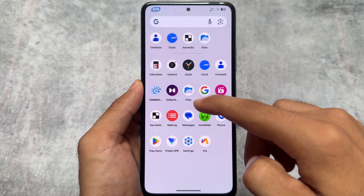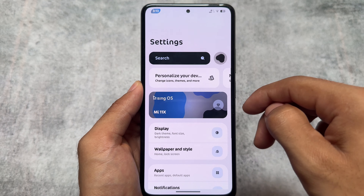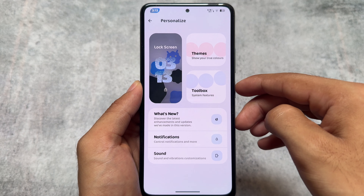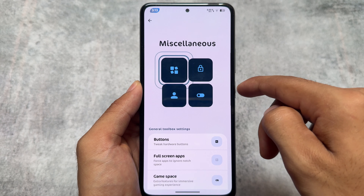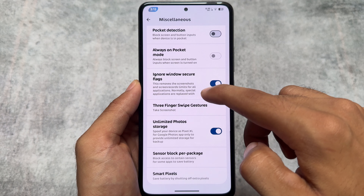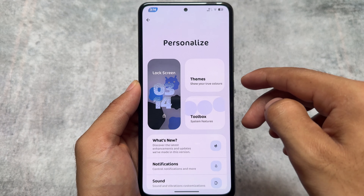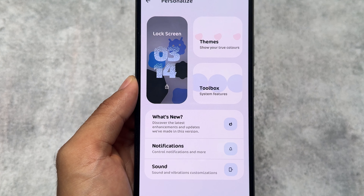By the way, it is no longer using the AOSP launcher — it's now using Pixel Launcher, so Circle to Search might work depending on which device you're using. Everything else is the same, with a lot of customizations already available. If you want to know more about this custom ROM, I recommend installing it and checking it out. Thanks for watching, see you in the next one, take care.